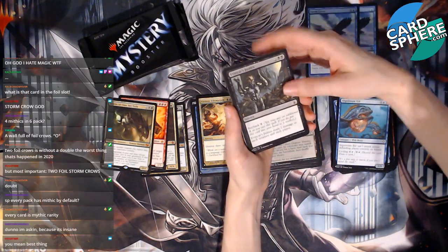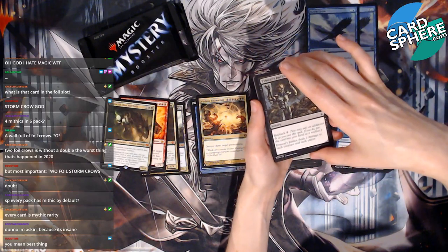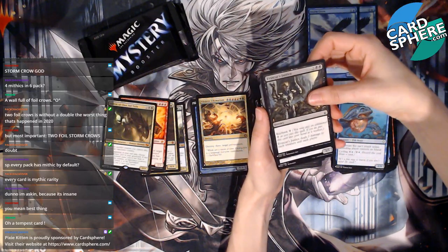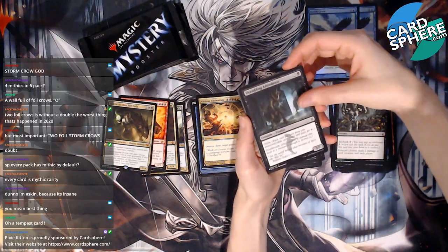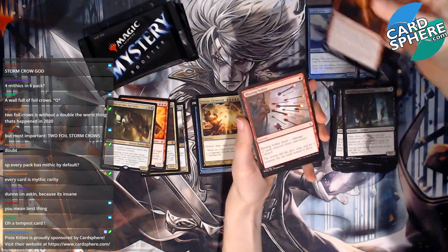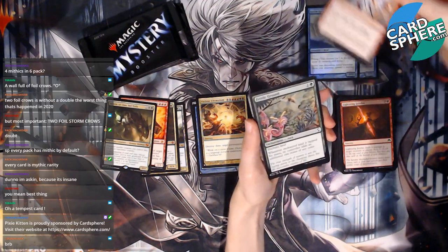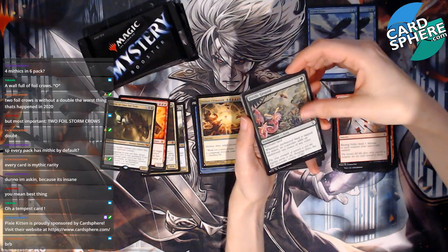Actually I don't think you're guaranteed a mythic in every pack because one pack I got two mythics, so that means one pack I didn't get a mythic at all. Shambling Attendants, okay. Lightning Javelin — that seems mean. Blazing Volley: deals one damage to each creature your opponents control — interesting. Fertile Ground — that art's really kind of pretty.